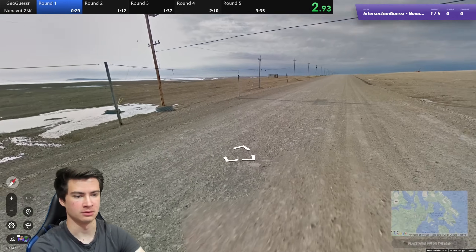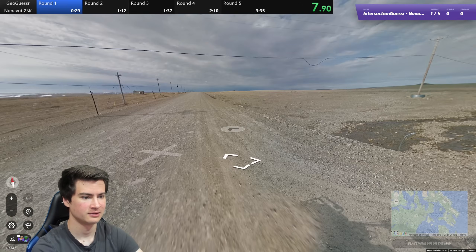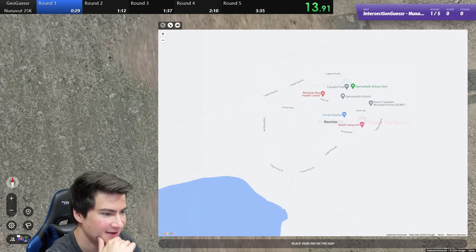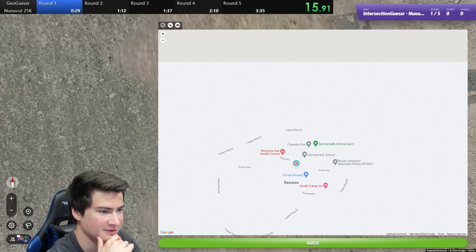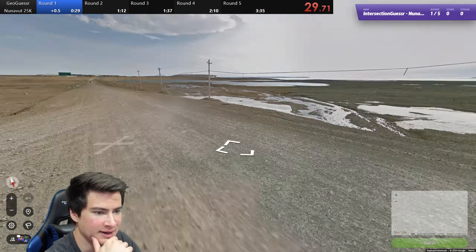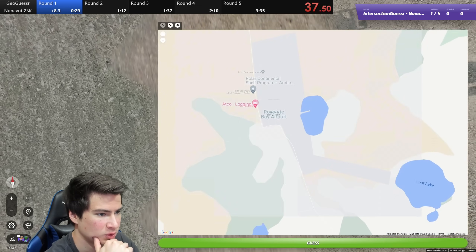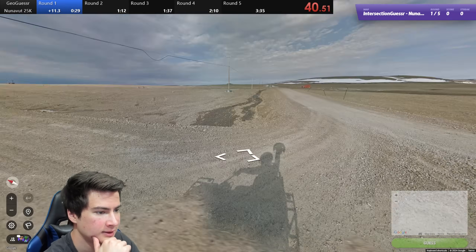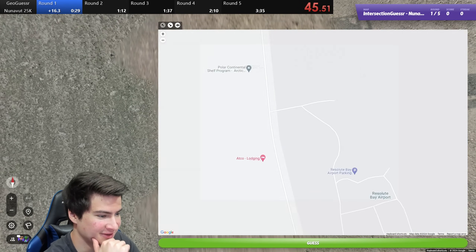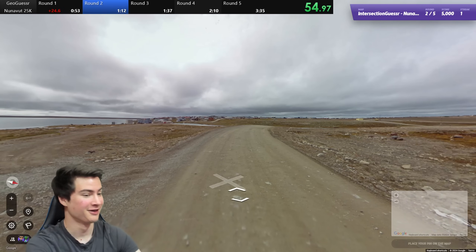Oh, is this Resolute? I don't know how I feel about getting Resolute — the town is like all the way south of us. How does this work? Let's look at Resolute. It's up here. This is like the main part of the town. We can't really be north of it. Is there more over here? I'm going to assume we're more here, or by the airport. Oh, that might be the airport. Yeah, that would make sense. So now what intersection are we at? Maybe this. Oh, it is. Wow. Wasting way too much time.